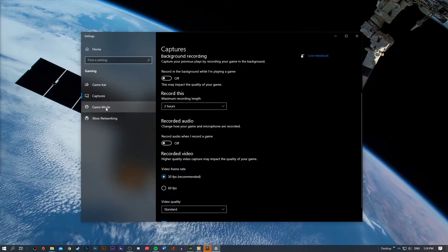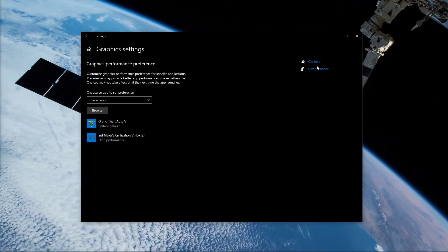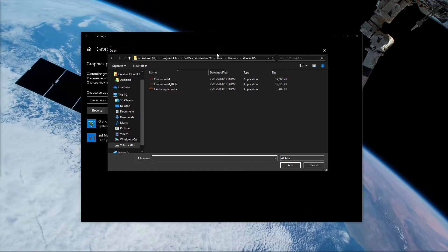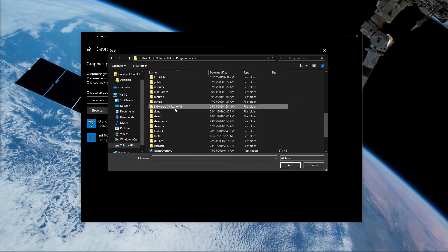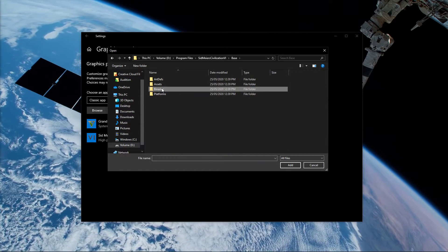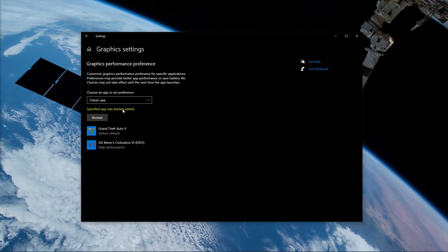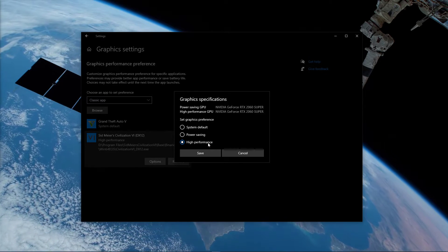When this is done, navigate to Game Mode and then Graphic Settings. Here, set this option to Classic App and then browse for the Civilization 6 application from your File Explorer. Go to the drive on which you saved the game, then Program Files, Sid Meier's Civilization 6, Base, Binaries, Win64OS, and here select Civilization 6 DX12. This will enable you to change the graphics performance preference for Civilization 6 to High Performance.